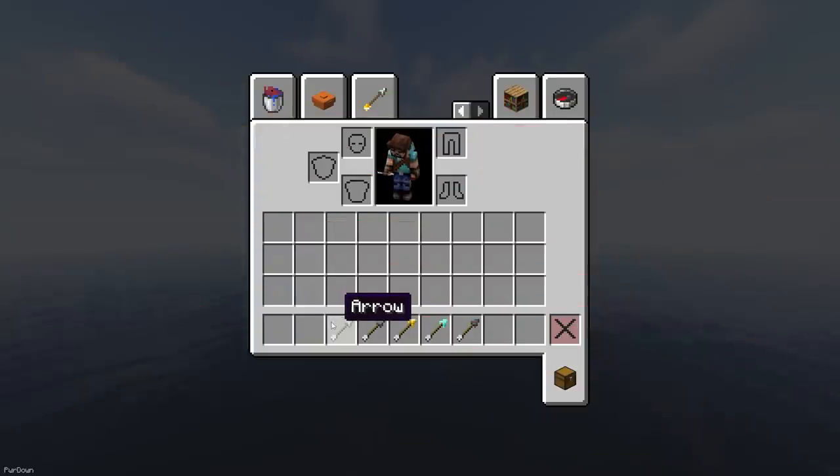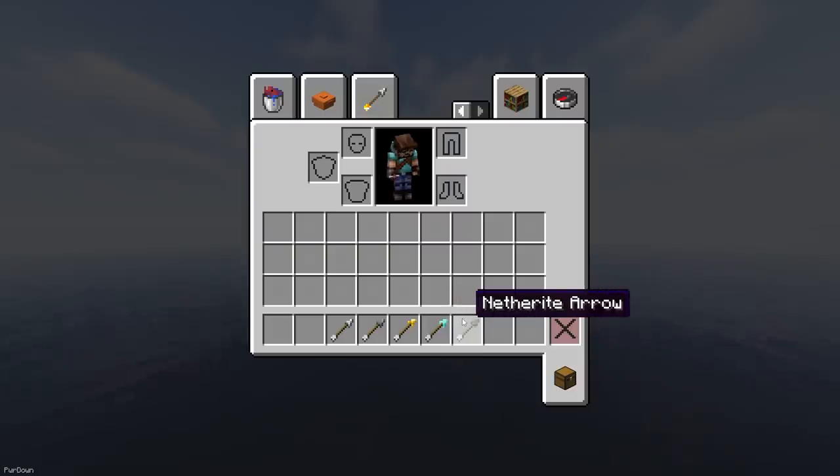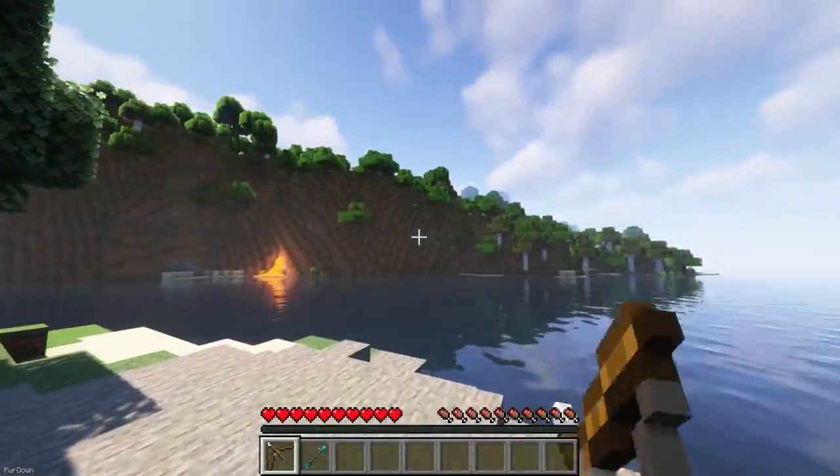The first feature added by Extra Arrows is that Arrows now have tiers. They can be made up of materials like Flint, Iron, Gold, Diamond and Netherite. Each tier gives additional attack damage, and some can disable shields.